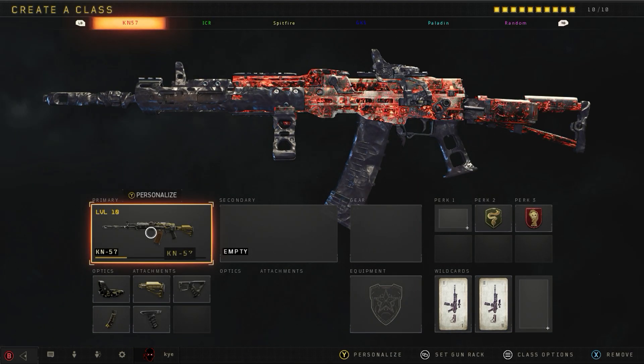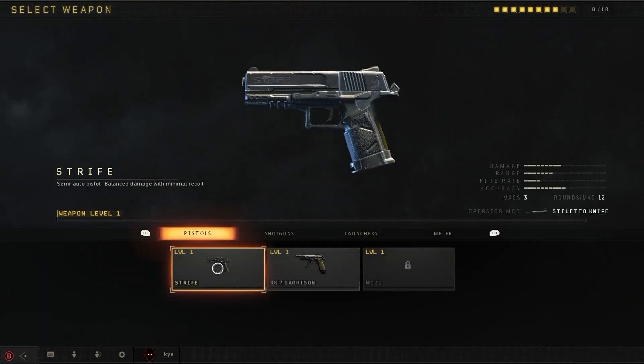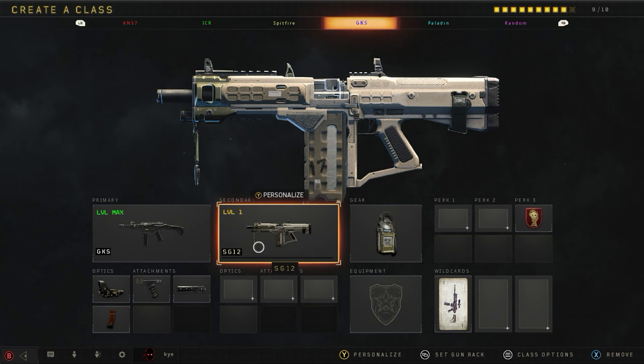This is how to get dark matter on any gun that you have for free. So, we're going to load up a secondary here — we're going to get the SG-12.